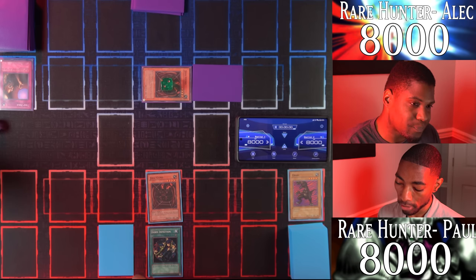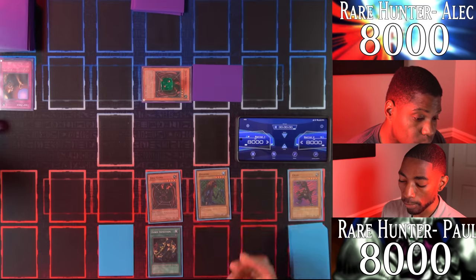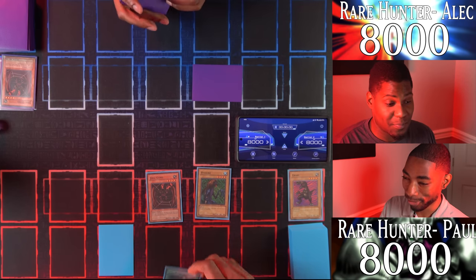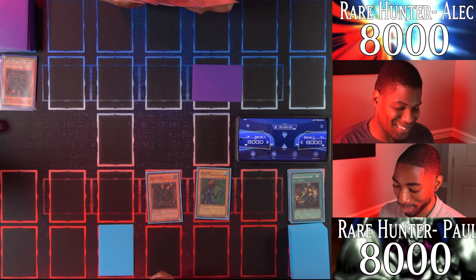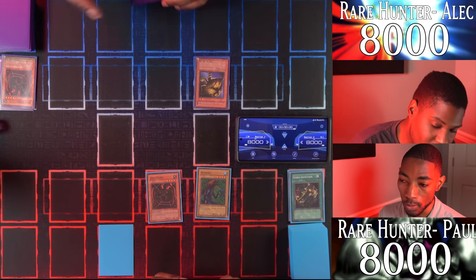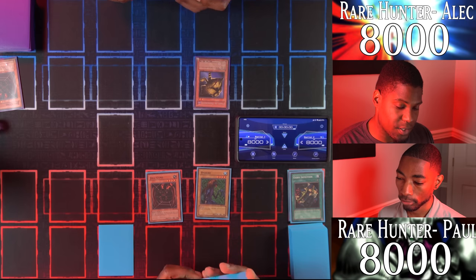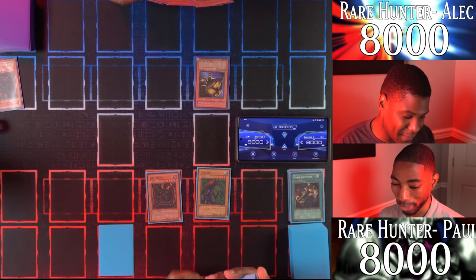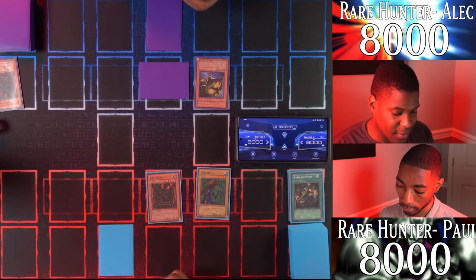I draw and summon my Hyosubi with 1500 attack points into the battle phase. Hyosubi is going to attack your Jirai Gumo — goodbye Jirai! Do I want to take the risk of attacking your face down card? I don't know — there are so many problems here. Your move. I'll flip my Mask of Darkness — I can target a trap card in my graveyard, my Trap Hole, and add it to my hand. I'll set a monster face down, set a card face down, and end my turn.